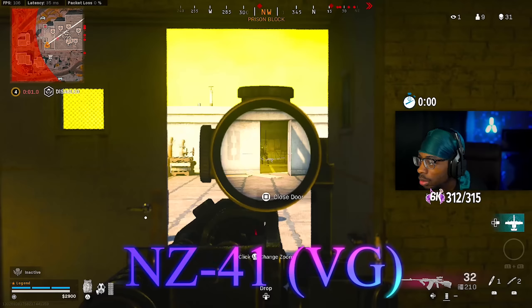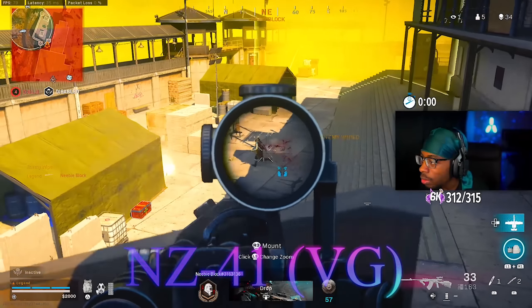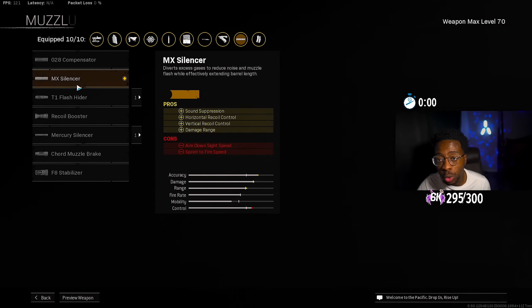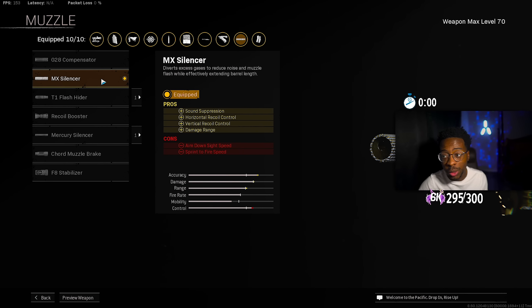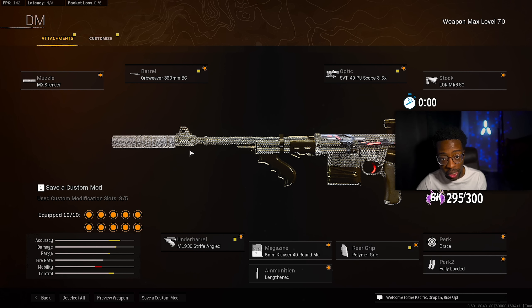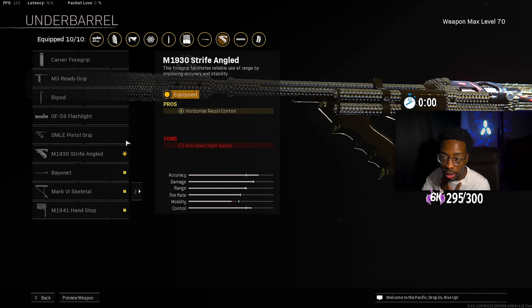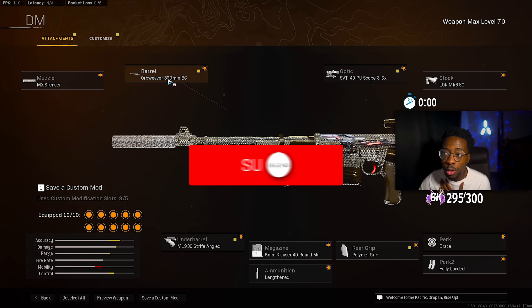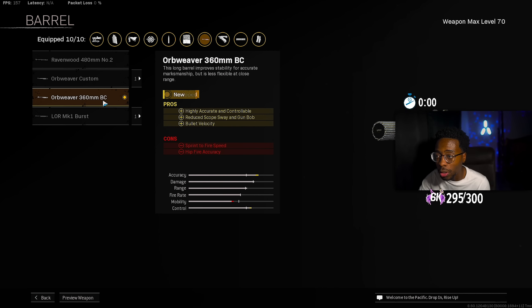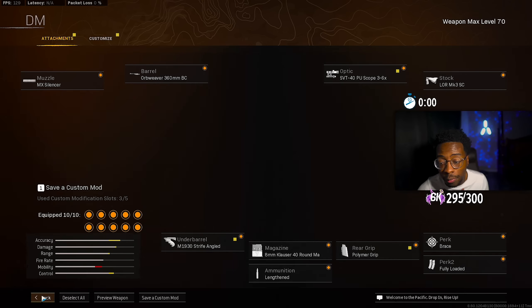Next up we got the NZ41. This thing received about five nerfs and it's still top two ARs in the game. For the first attachment, the muzzle MX Silencer gives you sound suppression, horizontal recoil control, vertical recoil control, and damage range — absolutely amazing for an AR. For the underbarrel we ran the M1930 Strife Angled, which gives you horizontal recoil control. For the barrel we ran the Orbweaver 360mm BC Barrel, which is the best barrel now — it used to be the Burst barrel but now it's the Orbweaver, giving you a highly accurate and controllable shot, reduced scope sway, and bullet velocity.